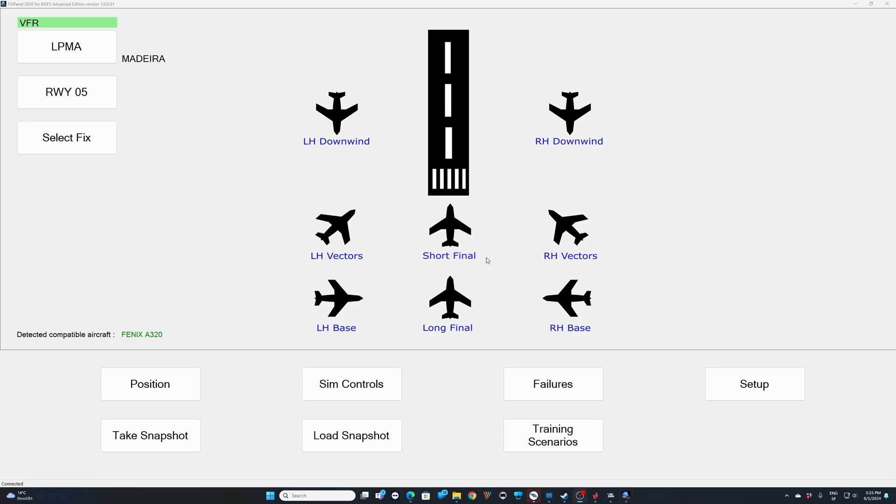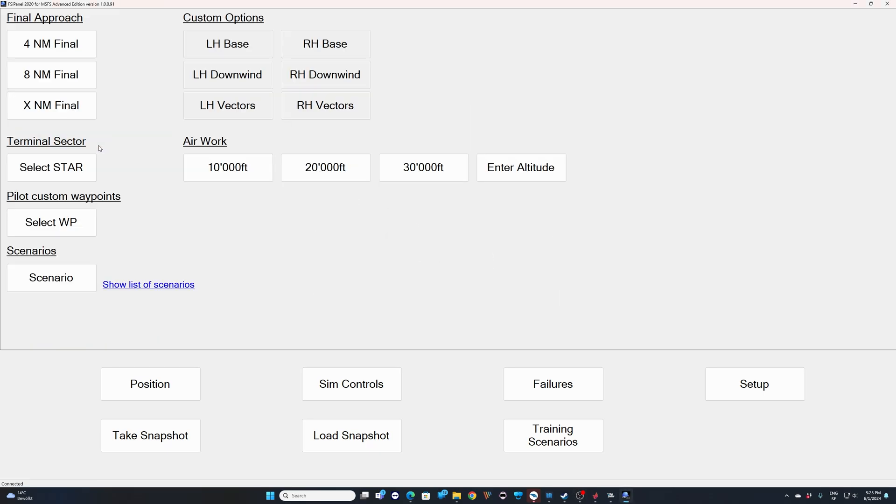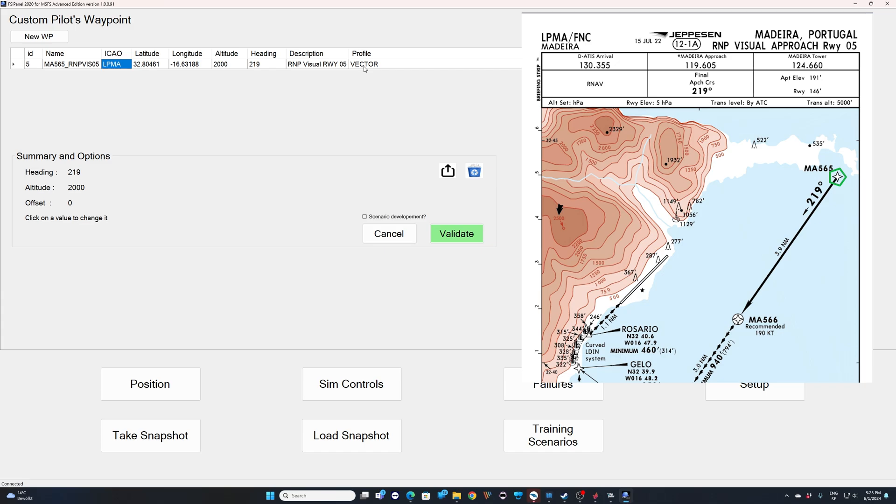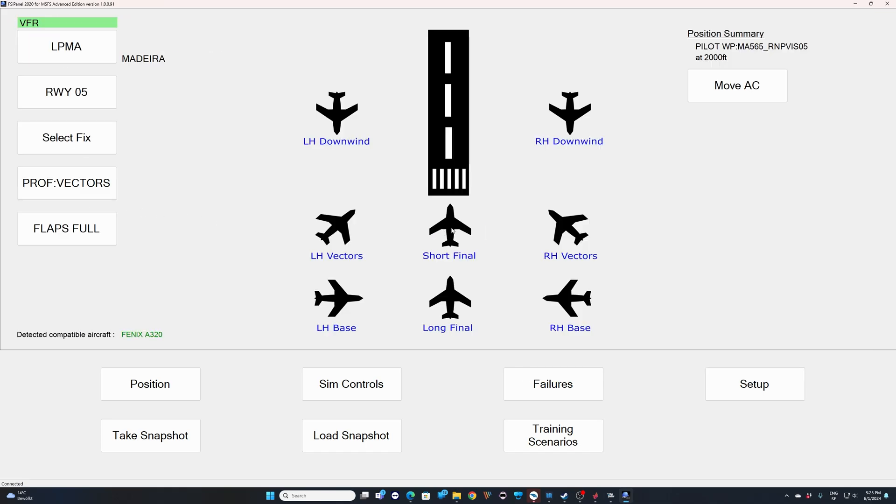That's all you need to do. Now, if you go to 'select fix' right up there and select pilot waypoint, you will see MA-565 R&P Visual Runway 05. If you click on it, everything is done for you. The aircraft will be on vector profile — flaps one and the speed will be at S-bug. We will be on heading 219 at an altitude of 2000 feet, basically 5 miles northeast of MA-565. Just click validate and from there we are ready to fly.